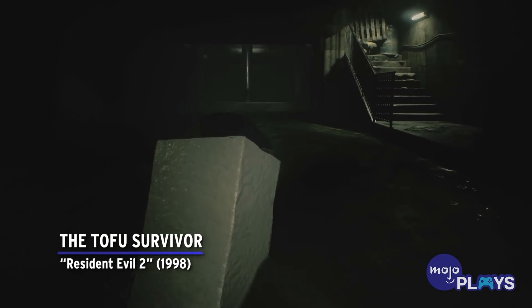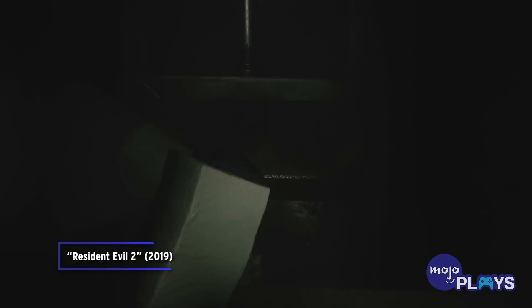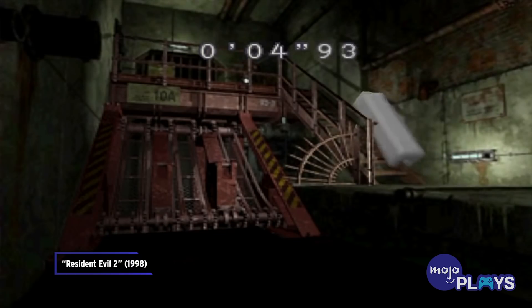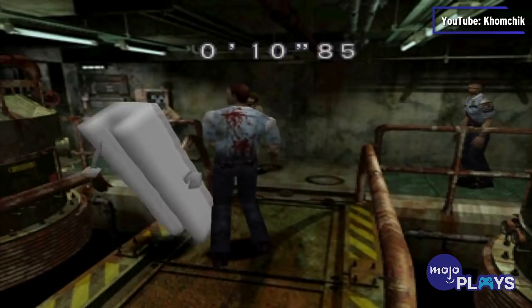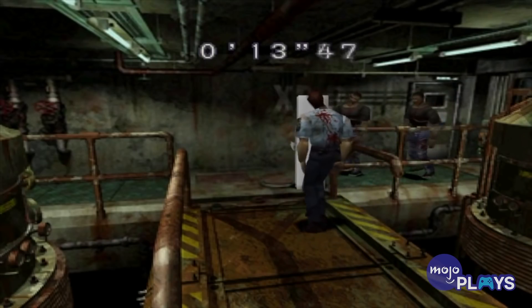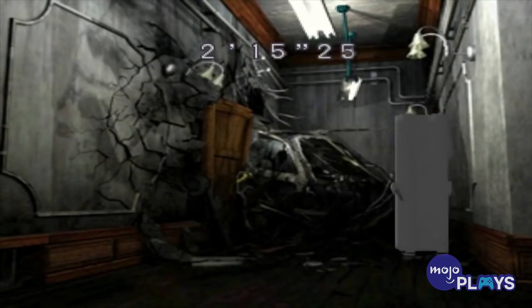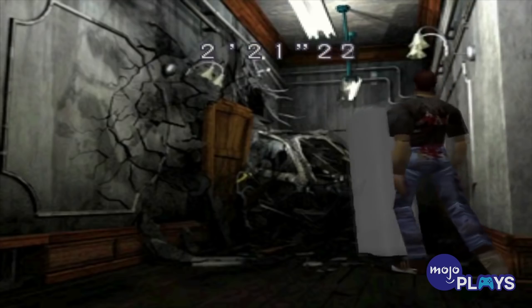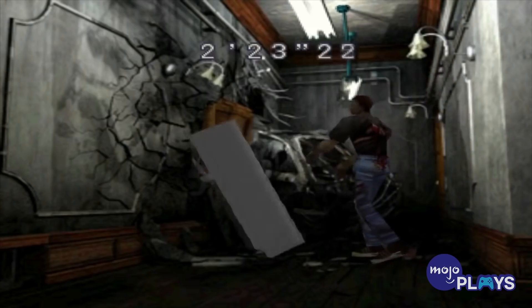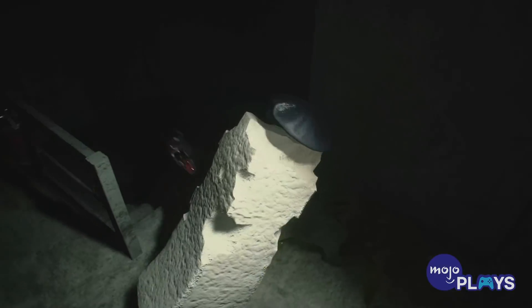The Tofu Survivor, Resident Evil 2. This was the weird unlockable that started Resident Evil's tradition of goofy side campaigns and weapons. The Tofu Survivor is exactly what one would expect from a mode with such a name. You play through an entire campaign as a sentient block of Tofu. Don't let its absurd presence fool you, as this is arguably the hardest mode in the entire RE2 experience. All you have to work with is a knife and some herbs. Luckily, the Tofu can take quite a bit of damage before dying, and can continue running even when heavily wounded.